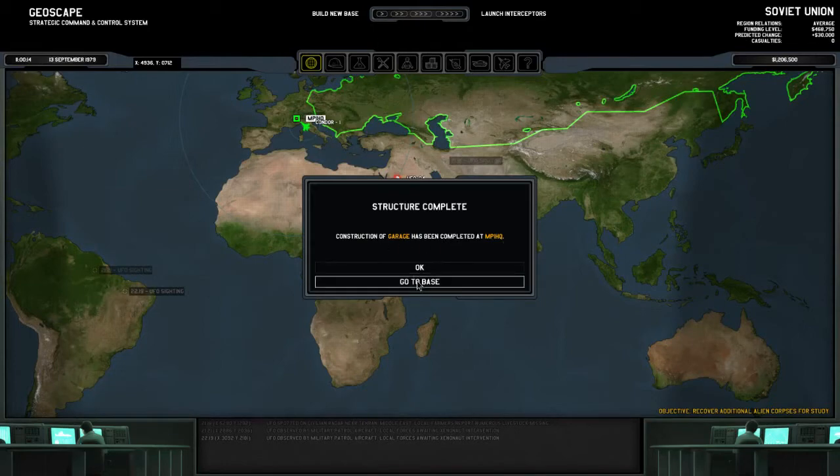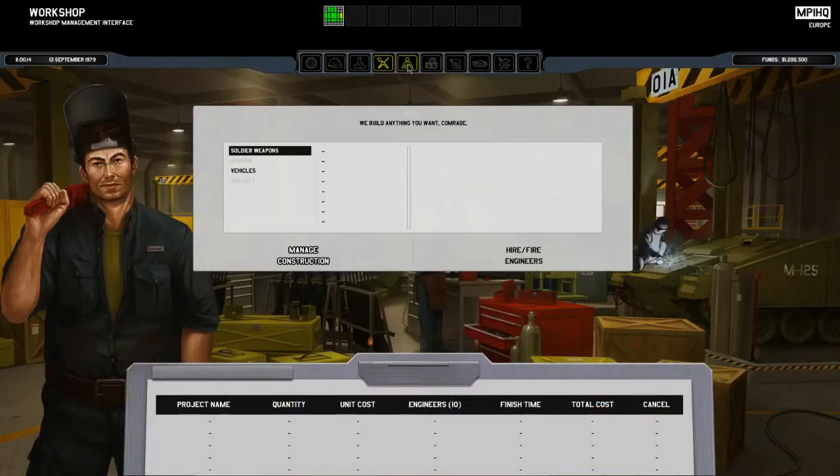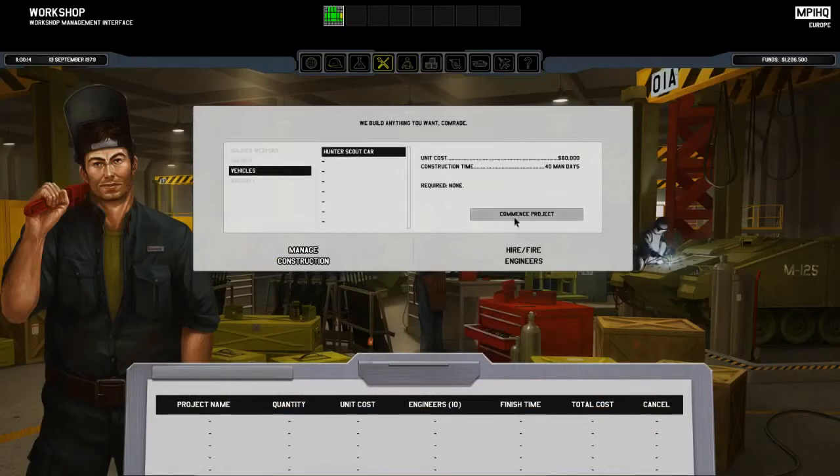Construction of the garage is complete. Let's head to base and build a hunter scout car — 40 man-days. We put everyone to work and the finish time is four days, which is great.